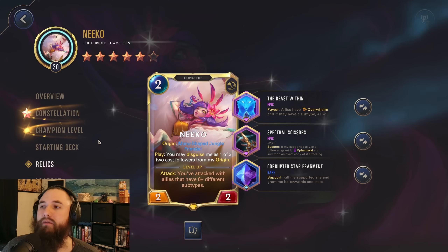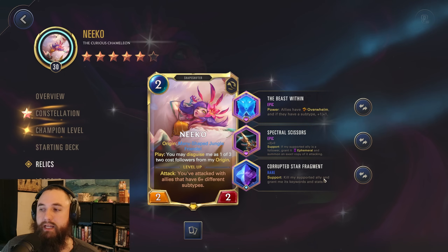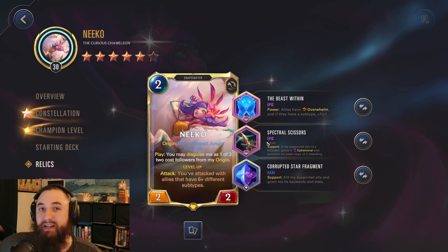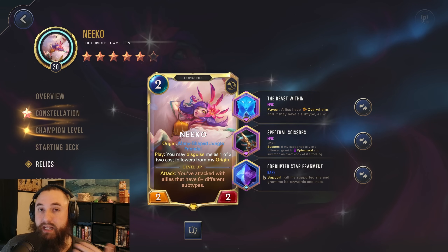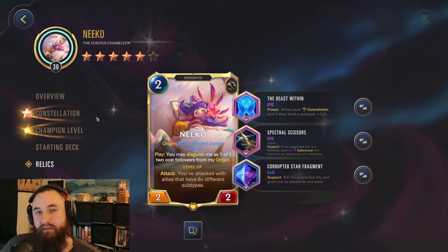Moving on though, taking a look at the build we're going for: The Beast Within — allies have Overwhelm if they have a subtype, 1-1. So we're making sure all of our units have subtypes, so all of our units gain 1-1 Overwhelm. Spectral Scissors — 2 power, Support: if my support ally is a follower, grant it Ephemeral, summon an exact copy of it attacking. And the Corrupted Star Fragment — Support: kill my support ally, grant me its keywords and stats. So we're giving Niko extra power here; she's going to support a unit, make another copy of it attacking, and then consume that initial unit to give herself all those stats. Just going for a very aggressive build.